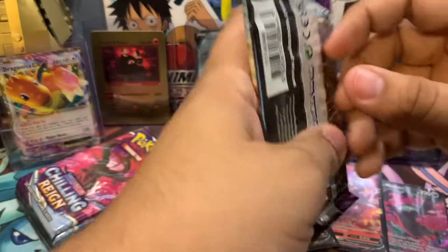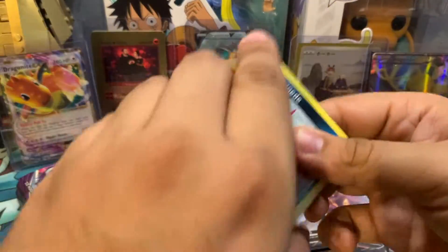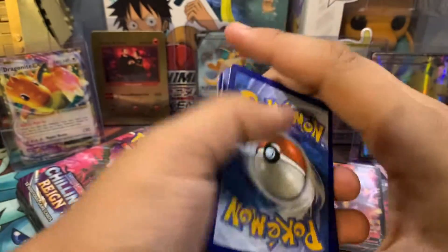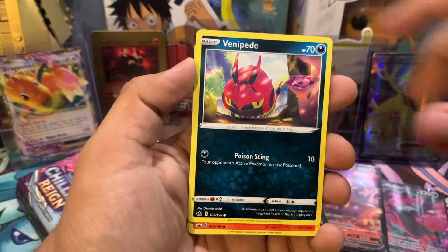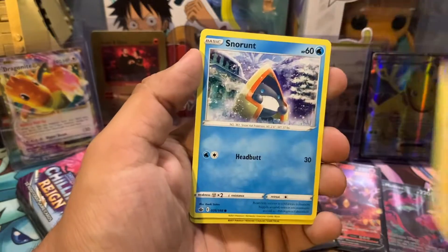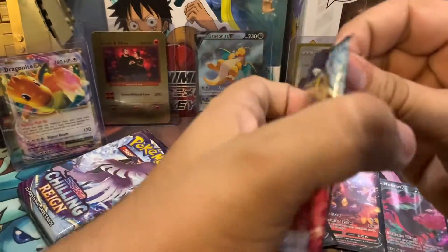Four big hits and two holo rares. Code card. Lady Inn. Welcoming Lantern. Clefairy. Venipede. Castform Sunny Form. Galarian Slowpoke. Crab Brawler. Snorunt. Lady Inn. And a Beartic. Four more packs left for the left side — hopefully we get a nice little gold or rainbow card.